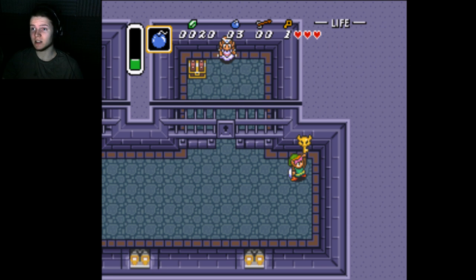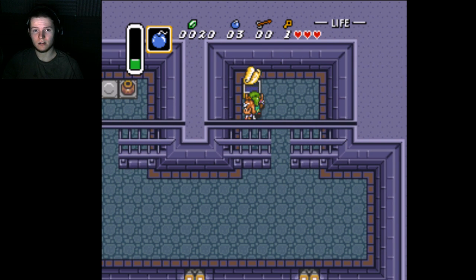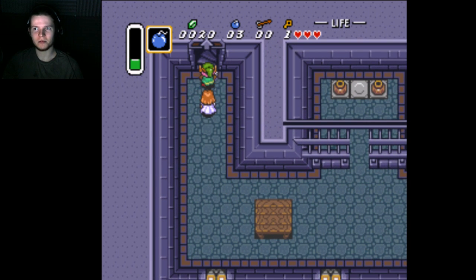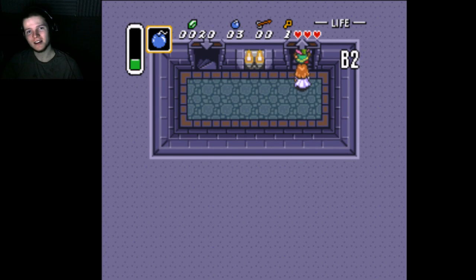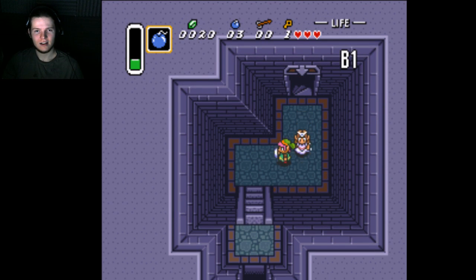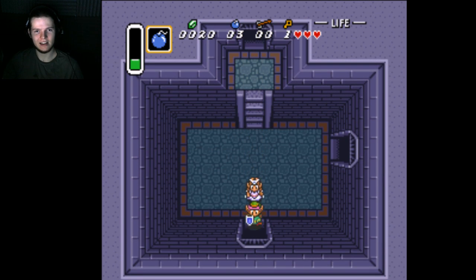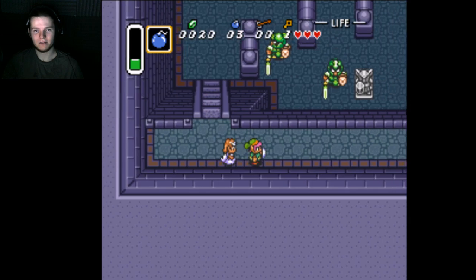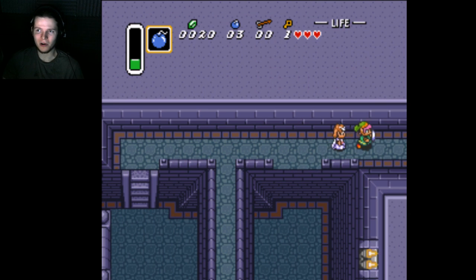That went better than expected, I'll take it. Dungeon map! Yay! I was really hoping to get some like bullshit item from one of the first chests — like how fun would it be to run through the entire game with the hookshot from three hearts. I think a lot of the challenge with this game is going to be trying to find exploits when I can't get the items I need, since that's not going to be the standard order of progression or anything close to it.